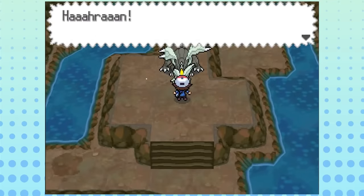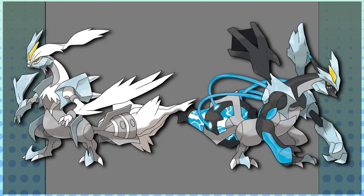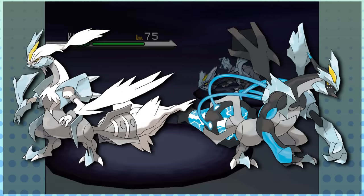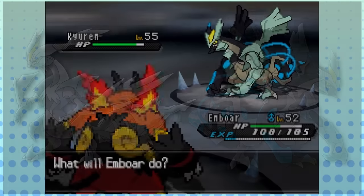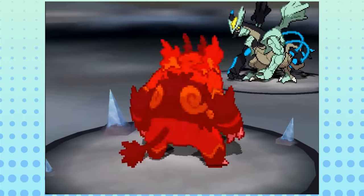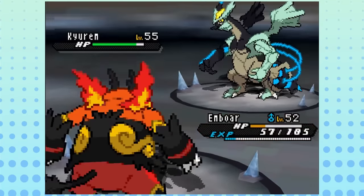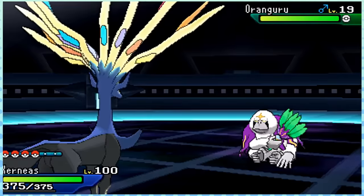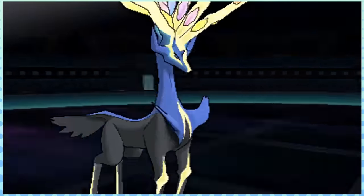Kyurem has the most cries of all Pokémon, with a grand total of five: its base cry, its cries for the two fusion forms, and two longer versions of the fusion forms that only play when the game is in stereo mode. Black Kyurem and White Kyurem's Overdrive modes when they attack are not recognized as official forms, though. However, our next Pokémon, Xerneas, does have two officially recognized forms: Active mode and Neutral mode — basically, it just turns the lights off when it's not battling.